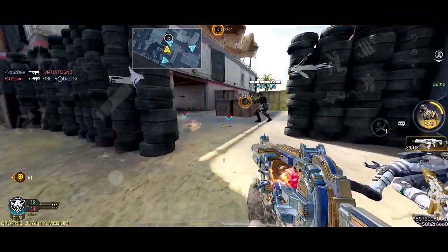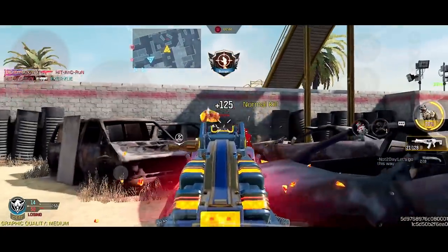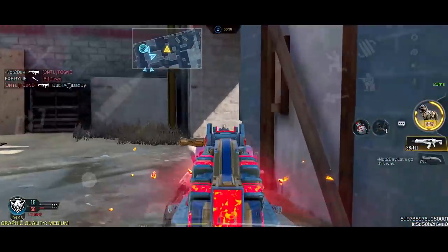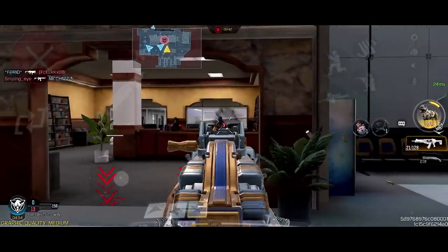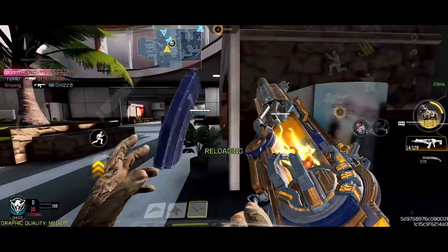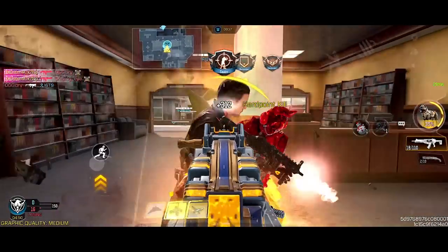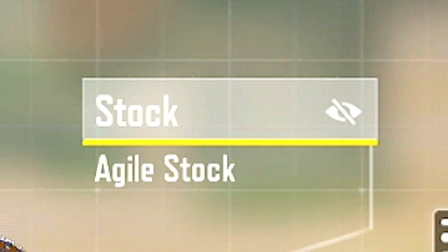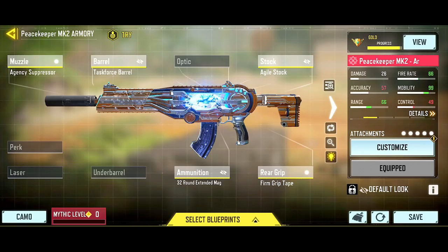First one in this list is my baby from the past seasons, the Peacekeeper. With the right attachments, you can build this to somehow compete against some of the meta weapons, if you try hard enough. As much as I loved playing with this before, I don't enjoy it as much right now. Still, it's a fun gun to use, and for the build I'm using: Agency Suppressor, Task Force Barrel, Agile Stock, Extended Mag, and Firm Grip Tape. If you can live with the ADS penalty, you can use the Double Stack Mag.